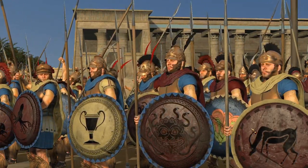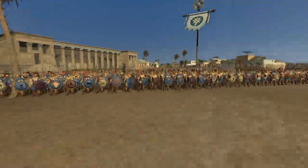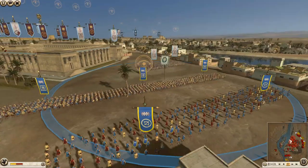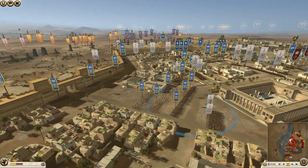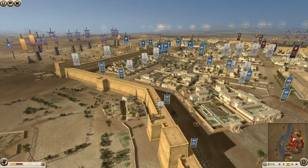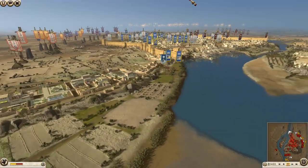Hey Legionnaires and welcome back! We're here with another Rome 2 Siege Battle, and this one is an insanely close one. It comes down to the last unit and has lots of twists, so definitely worth checking out till the end. I took part in this battle along with three other players in a massive 4v4. I'm playing as Syracuse, and we are against Cush, Iceni, Egypt, and Carthage — with Carthage, Pontus, and Macedon on our sides.